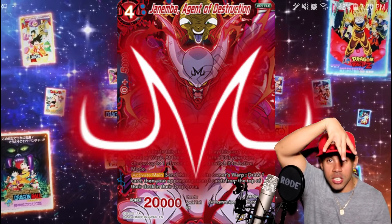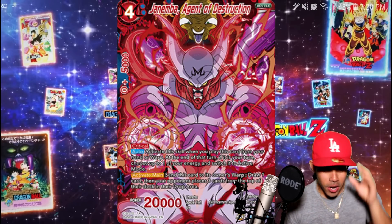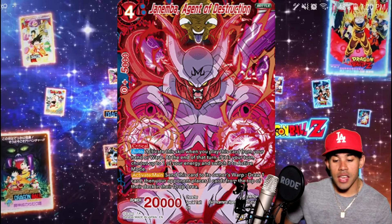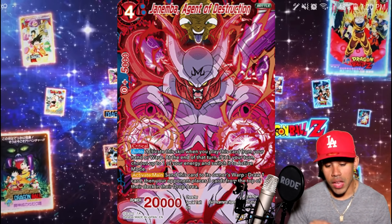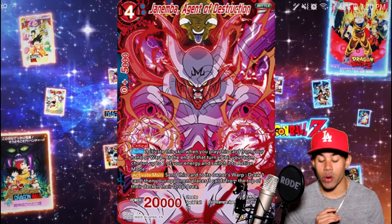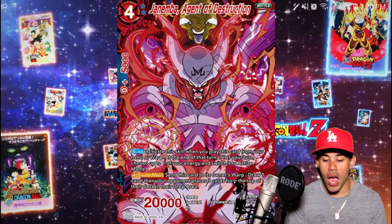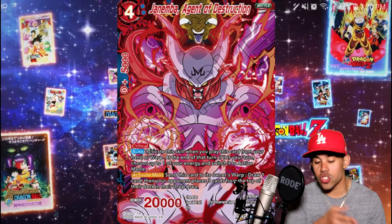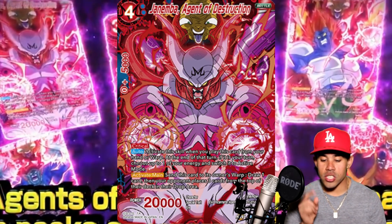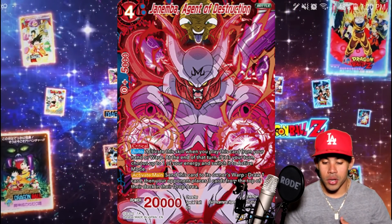This Janimba, Agent of Change, with a new Majin sign on his forehead. What this Janimba does is he has a special trait — Evil Incarnate and Agent of Destruction — and he has Critical like all the other Janimbas. His Activate Skill reads: activate this skill when you play this card from your hand or warp area, so you can play it off of the Janimba plays. At the end of the turn, if it is your turn, choose one of your energies and switch it to active mode.